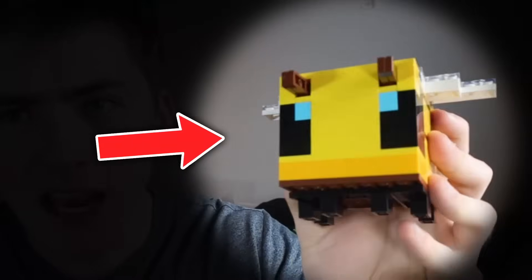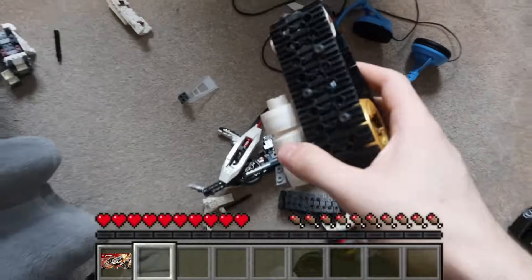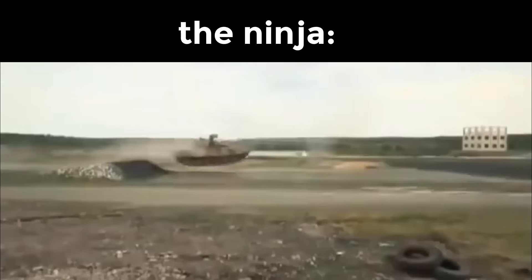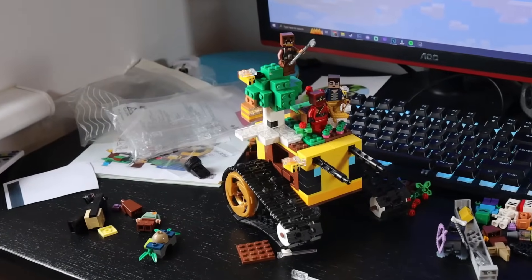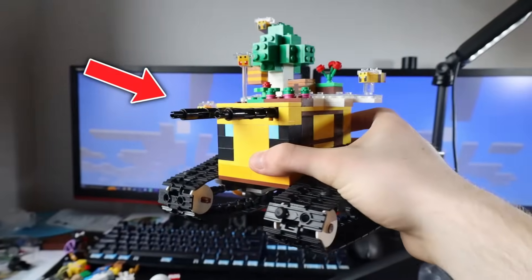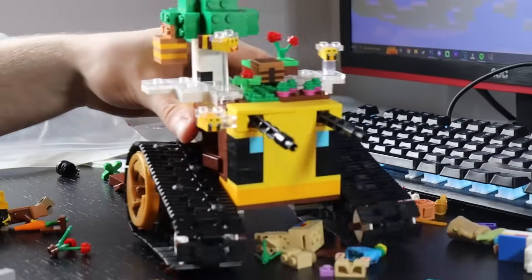My plan is to take this bee and make it unstoppable by destroying this other set and rebuilding it. If I could make it into some sort of tank, it might be powerful enough. And after some building, this is what I came up with — basically a bee on wheels with huge turrets for antennas, and an ecosystem of bees to protect the ninja. Definitely something the ninja would use.